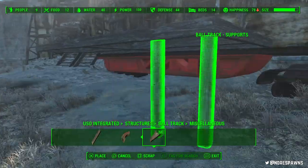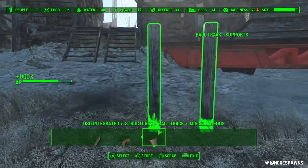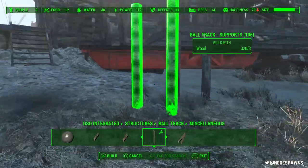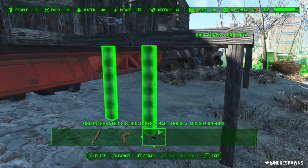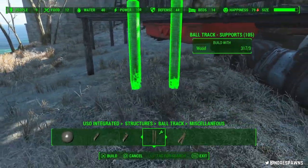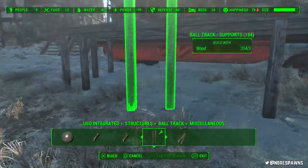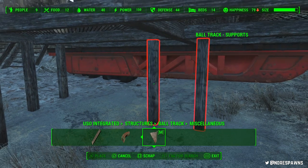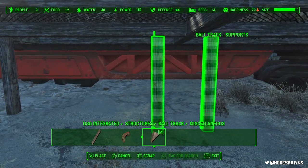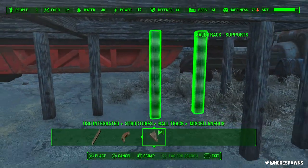So these ball track supports — very cool, been singing their praises for a while now. I basically decided to just make my own little foundation because I wanted to use them. I like the mesh. I really like these mesh pieces. I think it's because they don't stand out as much as the floor pieces. I get obsessed with texture and how textures clash and how noticeable they are. So I didn't want to use the foundation piece texture. And this turned out quite well, so I'm quite pleased about that.